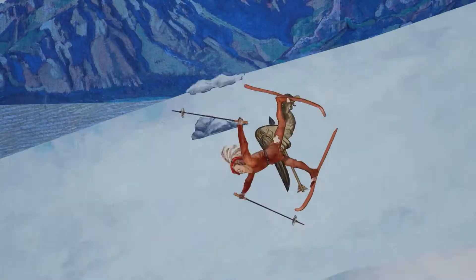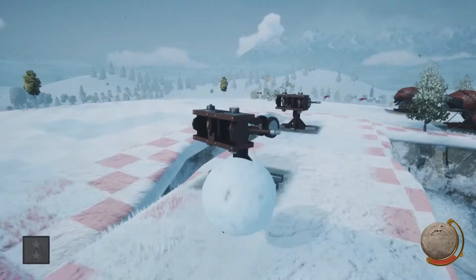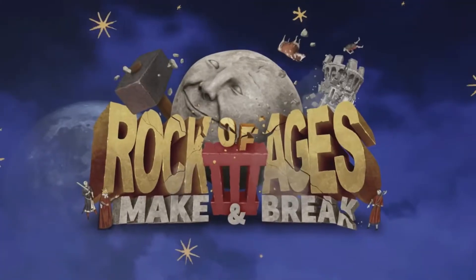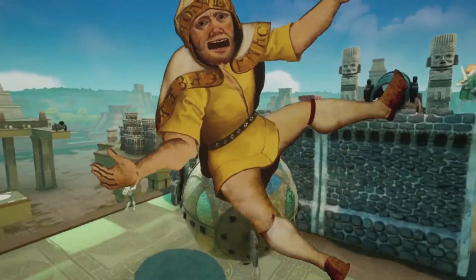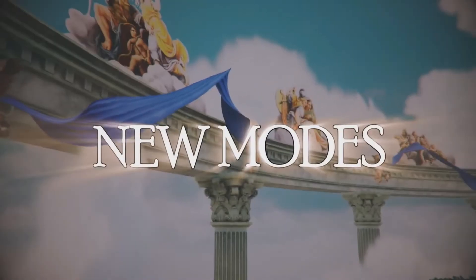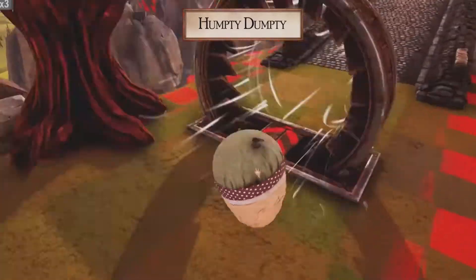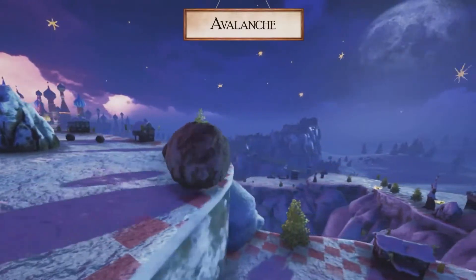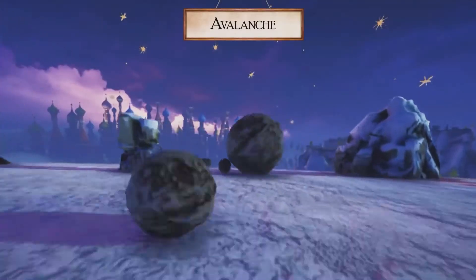Next up we have Rock of Ages 3: Make and Break, which is from July 16th to August 15th. This is described as competitive tower defence and arcade action rolled up with a lot of weird other stuff. There's a lot of Monty Python kind of humour in it. It's a weird game, as you can see from the cinematic trailer — you've got a mix of tower defence and you're also using a boulder to destroy stuff. It's really quite confusing.